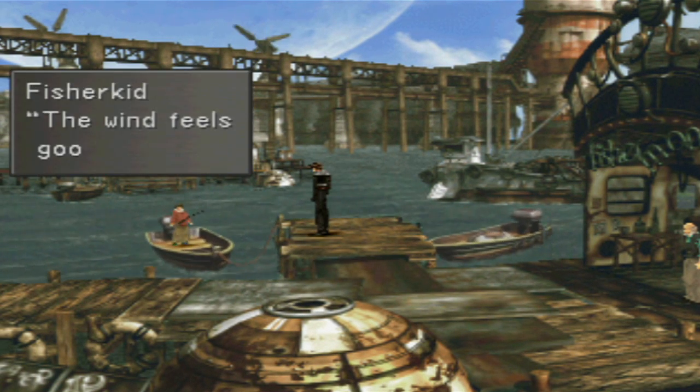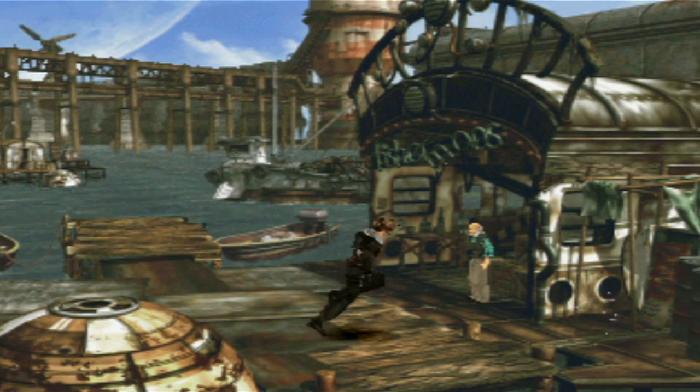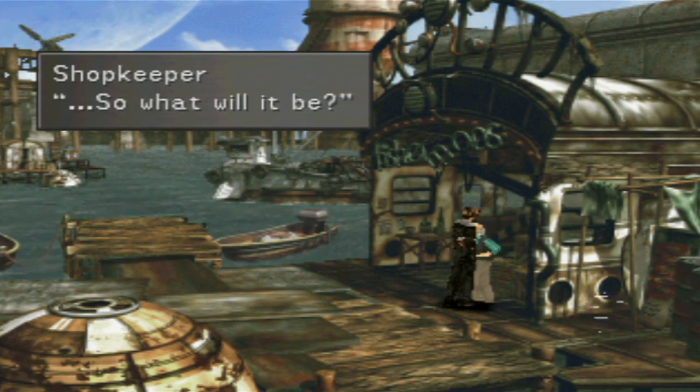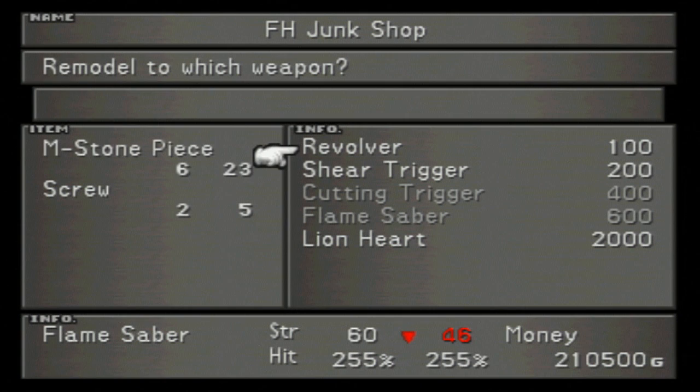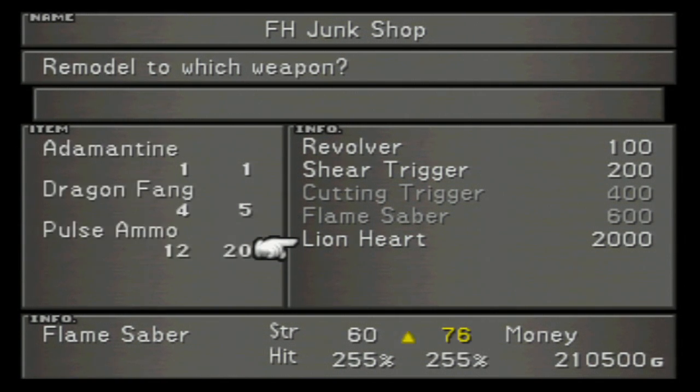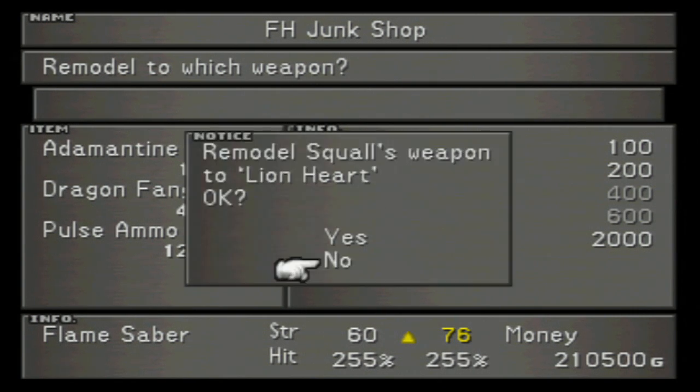Let's talk to the kid. 'Wind feels good today.' Eh, it's just the shopkeeper. By the way, now that we're at the shopkeeper, let's do this. We finally have all the stuff for Squall's final weapon, the Lionheart. You do not need the weapons monthly magazine that tells you how to make it in order to make it - you just have to know what you need and have it. Here it is: the Lionheart, Squall's final weapon. Named after him, because his last name is Leonheart. One Adamantite, four Dragon Fangs, and twelve Pulse Ammo. It increases his strength from 60 to 76. Let's do it.